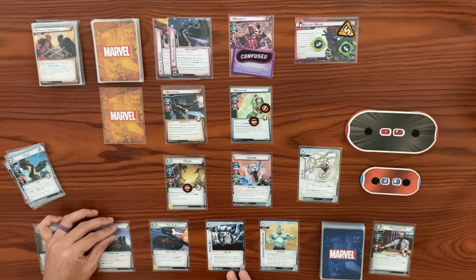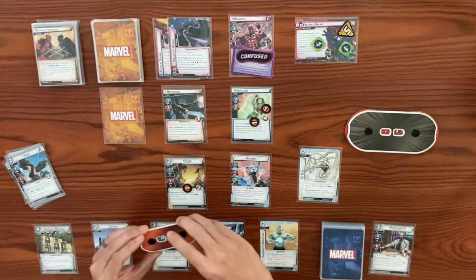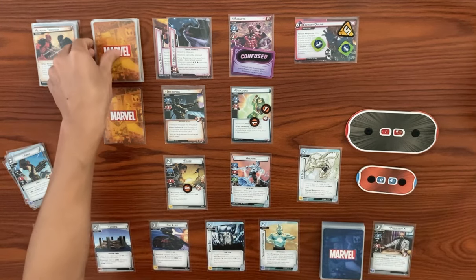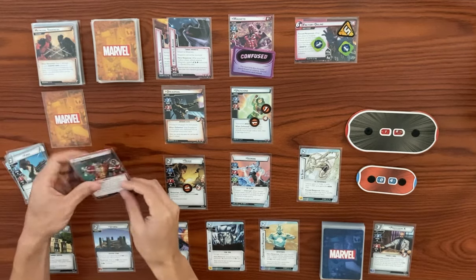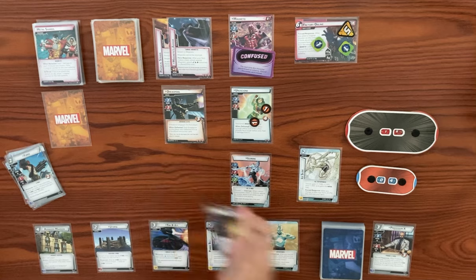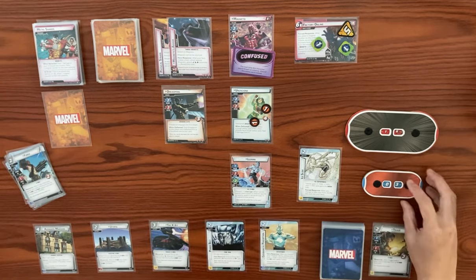Both minions will hit us — we take four damage total on Iceman, bringing us from eight down to four. In counter phase, we have two encounter cards. First: metal shards — do one damage to each character you control. Triage takes one and is dead. Iceman takes one — we drop from four down to three. It also places a mana counter in the main scheme, and when there are three counters, we discard them and mill from the encounter deck until we get a magnetic card.